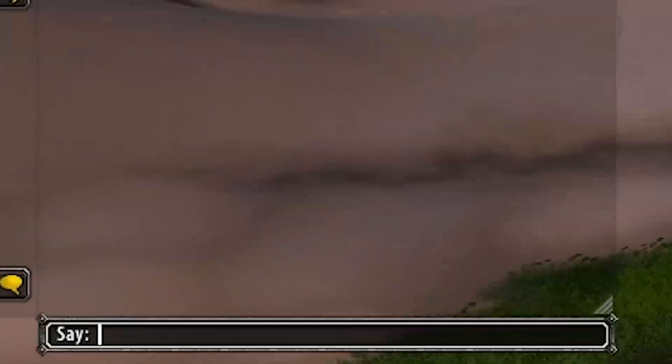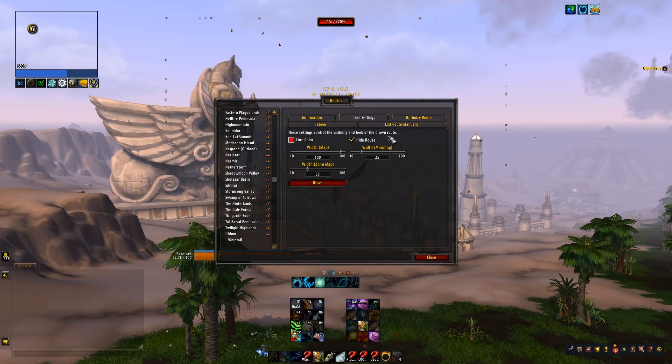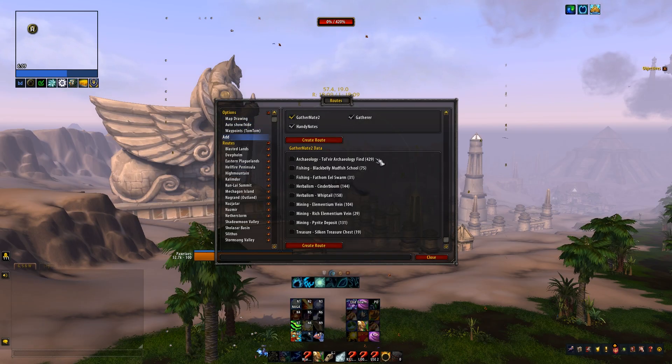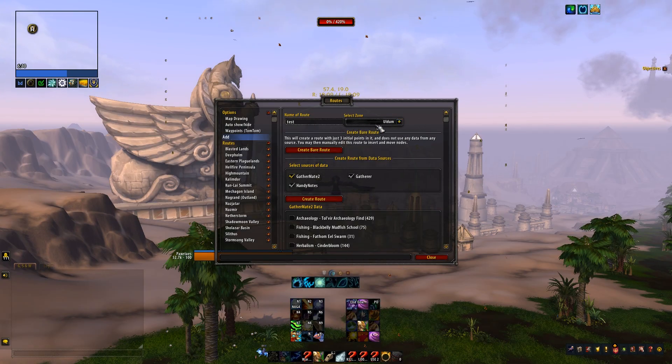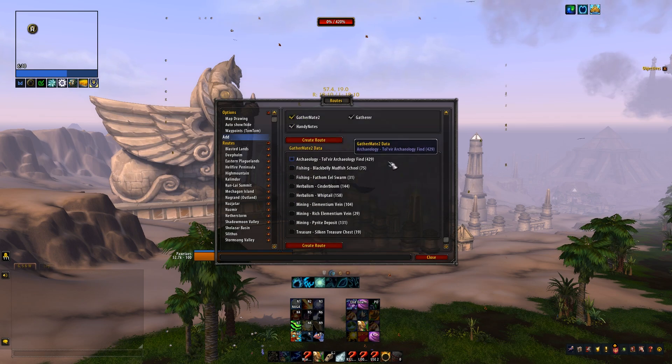So now to get an actual route going, we're going to open up Routes. This is the fourth addon you need, and this is not a new addon in any way, but I've come to really, really like it. You select the zone you're in — it'll pick the zone by default, but just double check. We're going to call this 'for video whiptail.' The reason I'm farming whiptail rather than Zin'anthid is because I sell a million gold worth of Isle of the Sands every single month, so I need to farm whiptail on a regular basis, and it's actually super profitable.